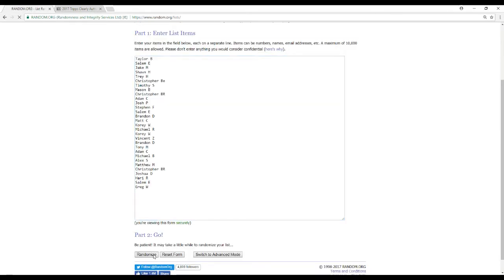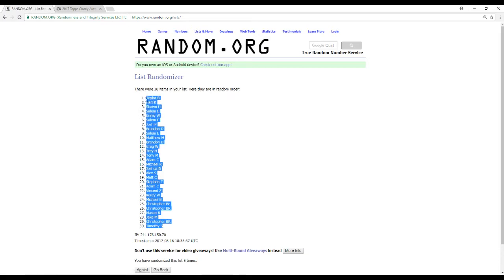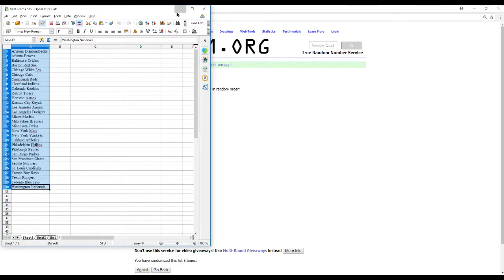Here are all 30 names. We'll randomize this five times and I will randomize the teams as well. I'll show you who you got and I'll also call out where all the cards are going in this break to make it a little easier on everybody. There is the new order — that's the MLB teams.